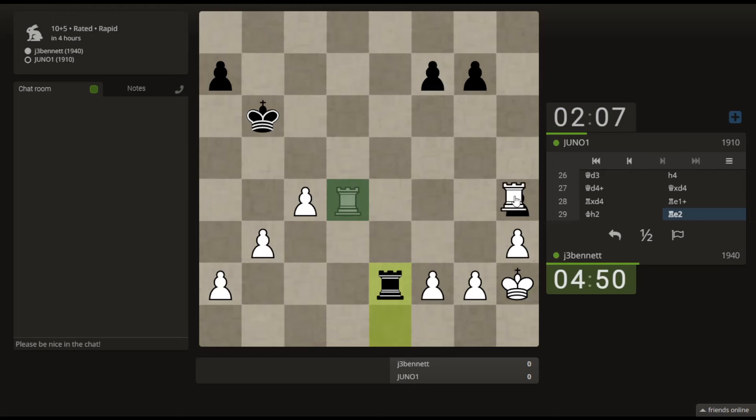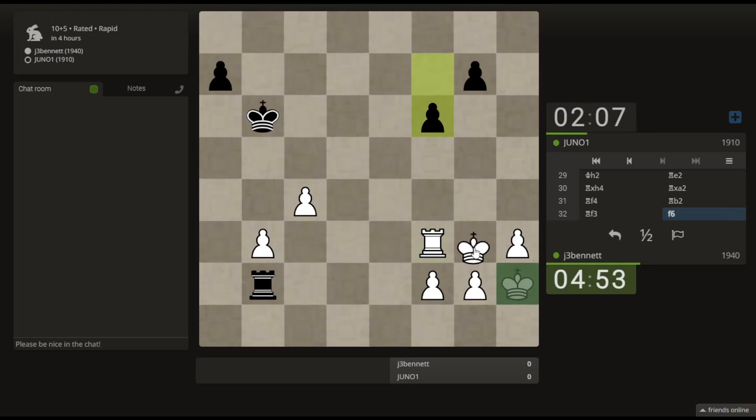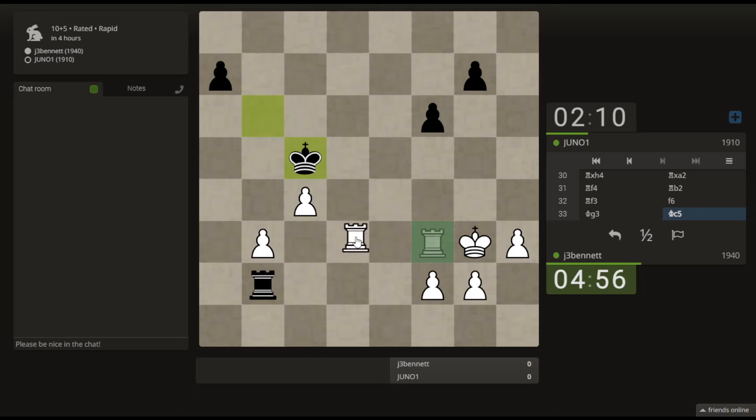So I get here — you can take here or here, whichever. I'll just use my rook to defend. Let's bring the king out. Okay, check — and then if he steps forward, check, steps forward, check, and then I take here.